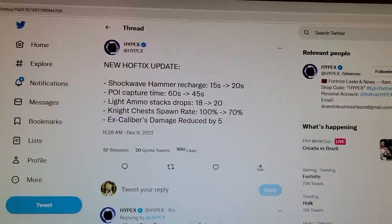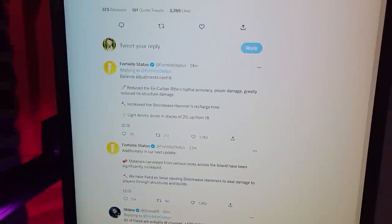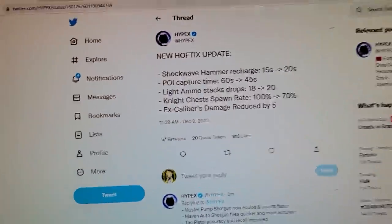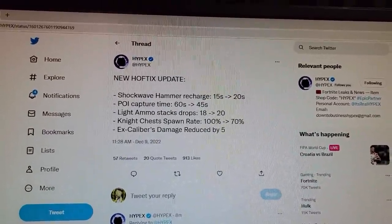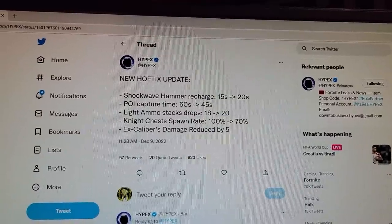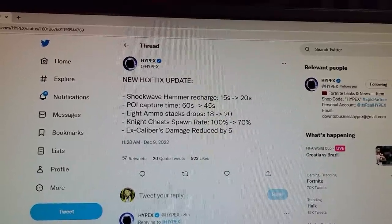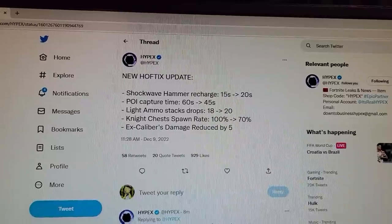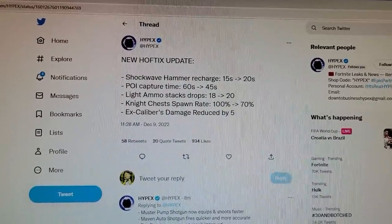Knight chest spawn rate was decreased. The knight chests are those Oathbreaker ones — they're white and make a different sound. It looks like they were 100% spawn rate and now they nerfed it to 70% spawn rate. You can find those in the castles and such. Excalibur's damage was reduced by five — that's the sword gun everyone's been complaining about.